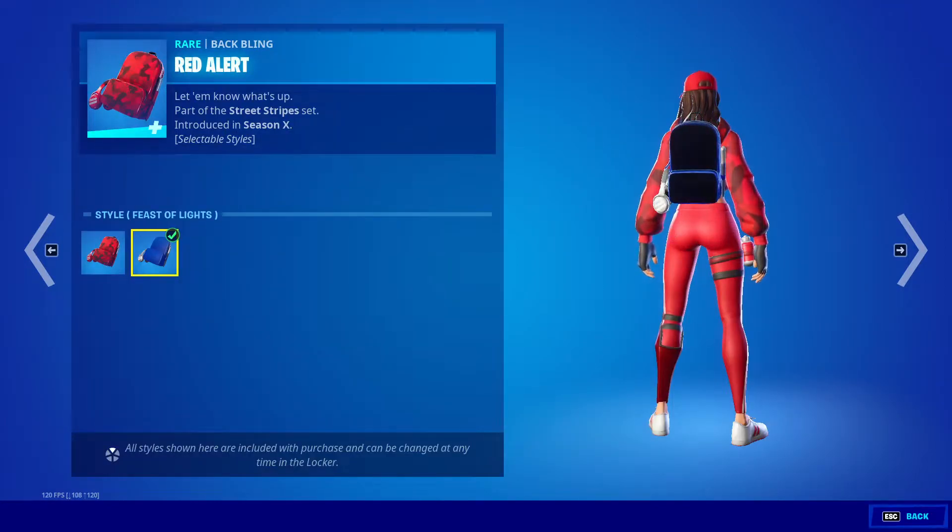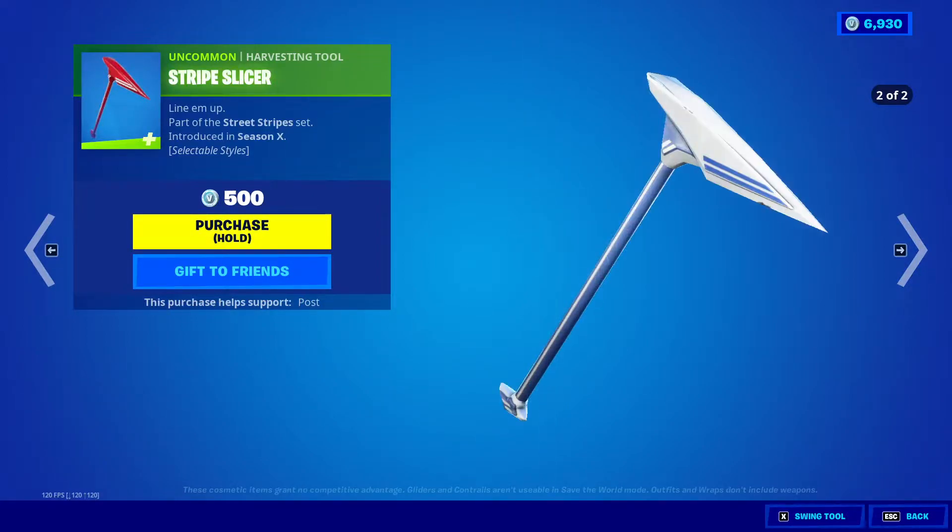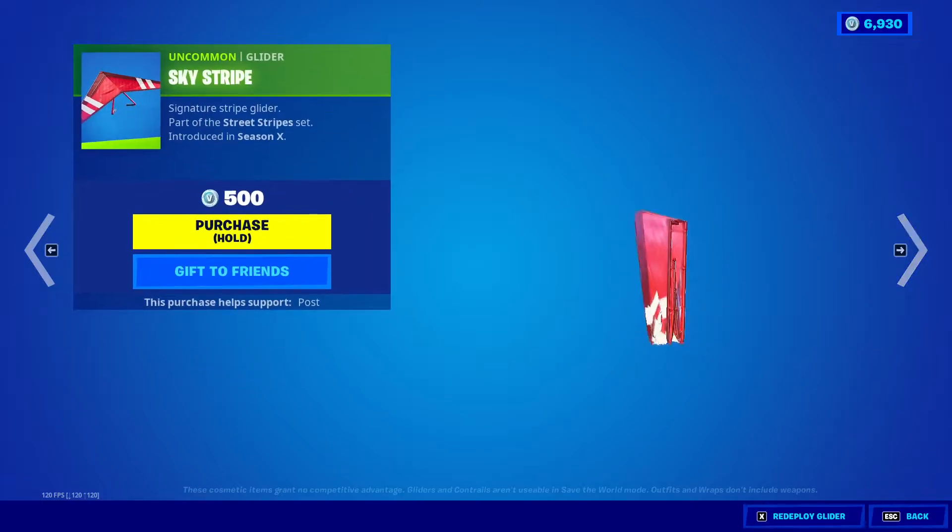Default Beast of Lights. We got Stripe Slicer — default, blue and white, yes, Sky Stripe.